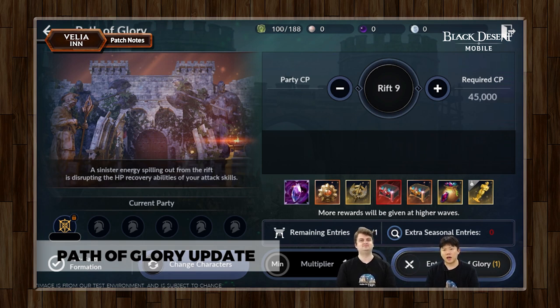So what we have right now is a pre-announcement, a public service announcement, for everyone to know that Rift 10 is not being applied this week. But instead, we will be starting Path of Glory season three next week. So this week is the last week of season two, Path of Glory, and Rift 9 is the final Rift we have for season two.